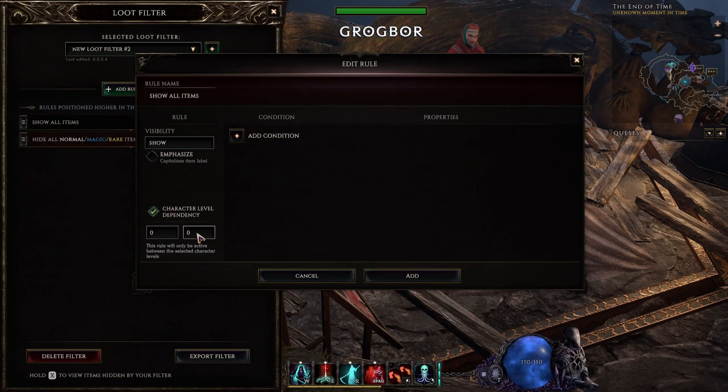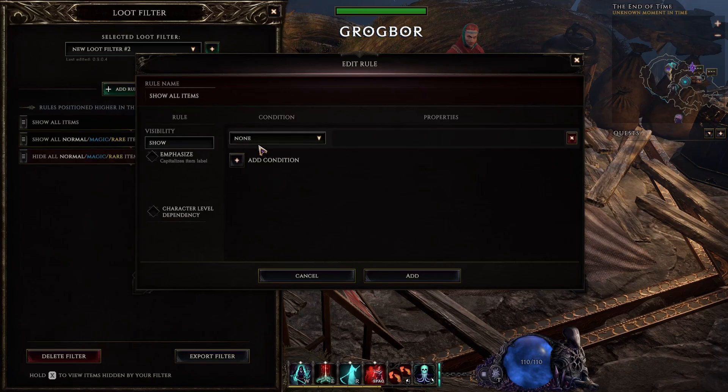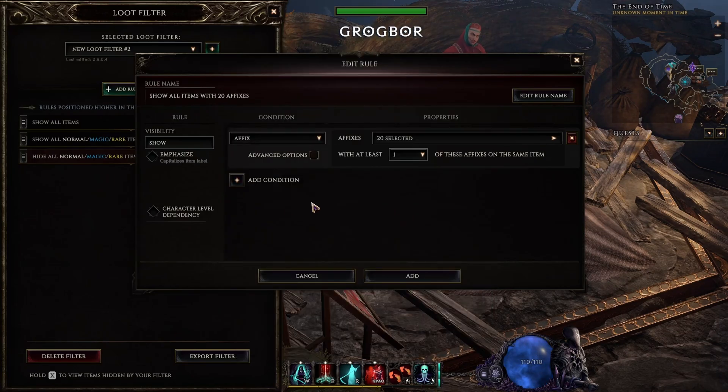Some people like to see every single item early game. For that we have a rule that will show all items and limit it to character level 1 to 10. The second rule will be for our affixes. Add there what you like, just make sure to have some health, health recovery, and resistances. Then add some defensive and offensive affixes. I keep it restricted to level 0 to 50.